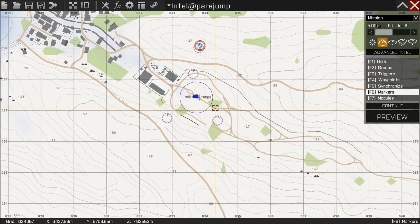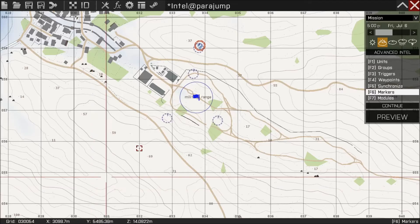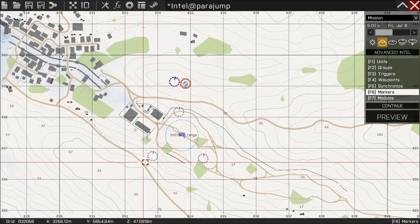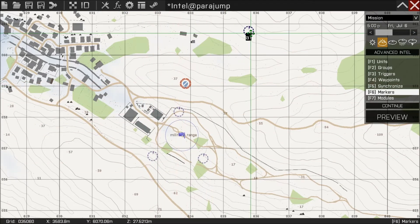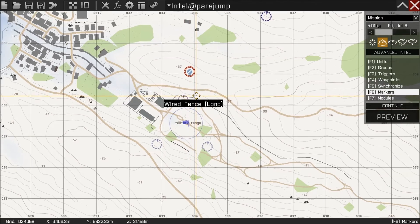I'll just show you in the editor. We've got one trigger, and in the trigger all we've put is A1, A2, and A3, and they correlate to the markers on the map A1, A2, and A3. A1 is where they start, so you want to put that somewhere out of the way where it can't be seen. A2 is their first waypoint — it's also the place they'll paratroop on top of.